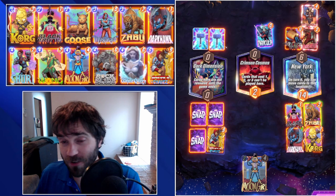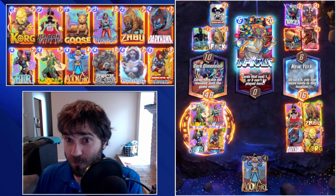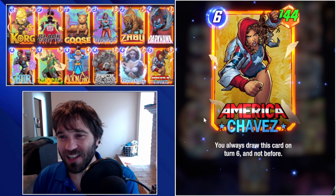Even if you just get 1 or 2 turns off with Zabu, that is enough. Even if they end up Roguing it or Enchantressing it, 1 or 2 turns is often enough to be able to get your own upside. And if you hide Zabu behind Goose, unless they have one of their own, they're not going to be able to Enchantress it. Now they could Rogue it, but that is a risk that we're going to take.